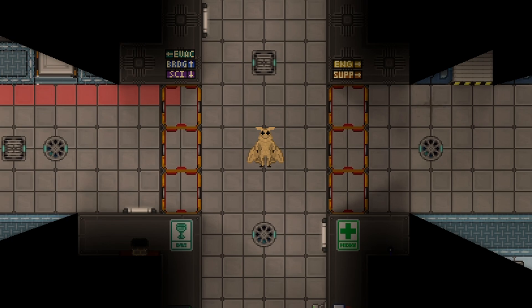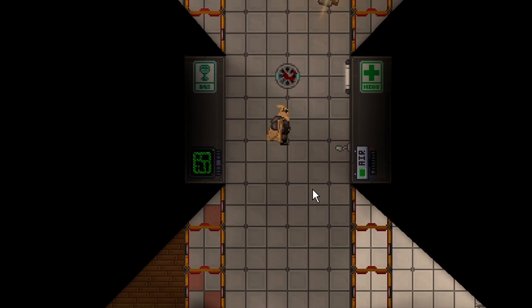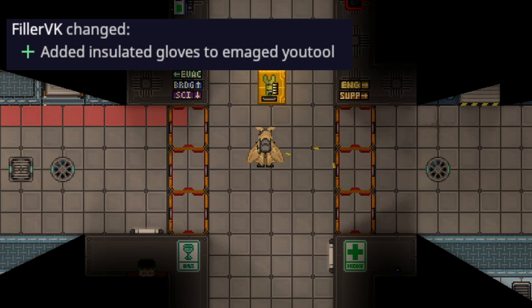Any job can now buy the disposable ballistic turret — nukies cannot buy it, and it's unchanged besides that. You just buy it, place it, hit it, and you'll have a turret. I wasn't actually a syndicate agent, but the turret does indeed work.